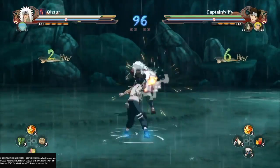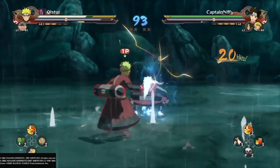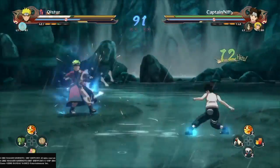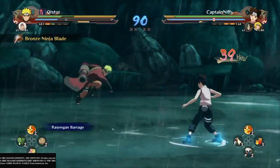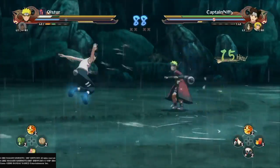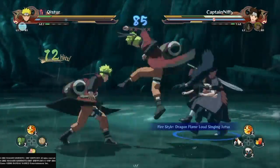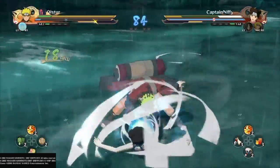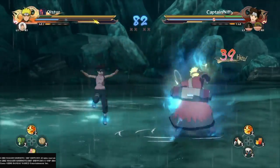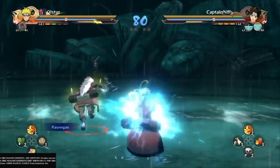Basically all you gotta do is just press square, square, and square. You gotta beware of your chakra - if it runs out, you'll end up going behind your opponent. That's why you have to rapidly tap the square button.